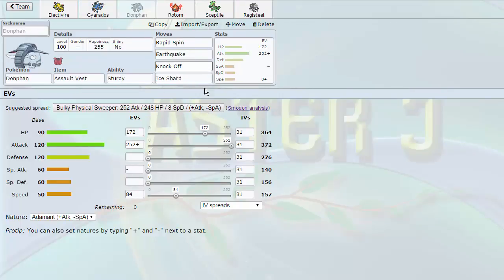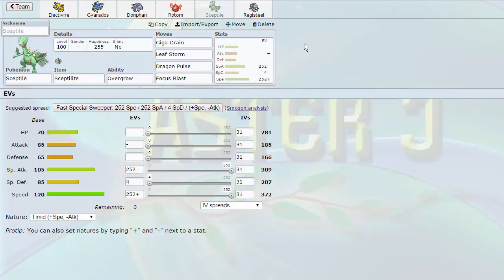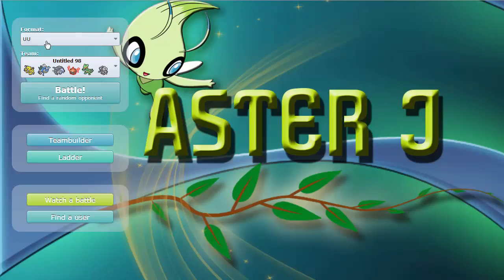Then we have an AV Donphan with Rapid Spin to get rid of hazards — Earthquake, Knock Off, Ice Shard — a slightly defensive Rotom-Heat, which is really nice for taking some hits. It also has a great speed tier hitting above the base 80s. Then we have Mega Sceptile, which we already mentioned, and Defensive Registeel — Mixed Defensive. I wanted it to take Hidden Power Fire from Sylveon as well as physical hits. It's my Gyarados check: able to Seismic Toss and break its sub, as well as Thunder Wave it if needed.